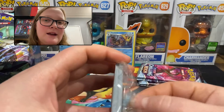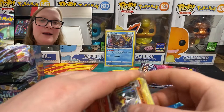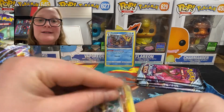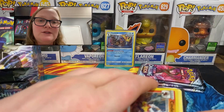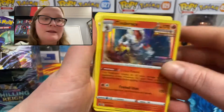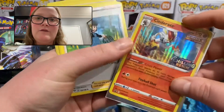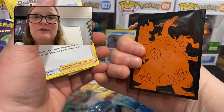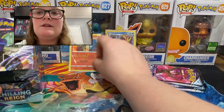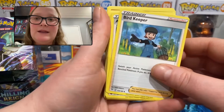I won't be giving out the code cards from these boxes — I'll keep them for a giveaway — but I will be giving the code cards out from the packs like I always do. Cinderace will also get a special sleeve for my promo binder, which are of course my Charizard sleeves from Champion's Path.